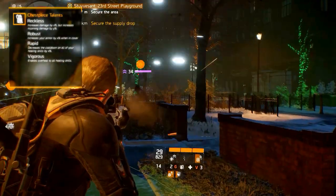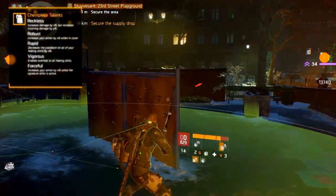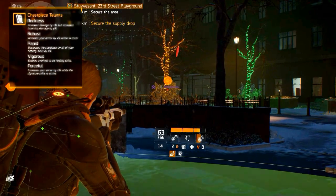Vigorous, which enables overheal on all your healing skills. And Forthful, which increases your armor by X% while your signature skill is active.